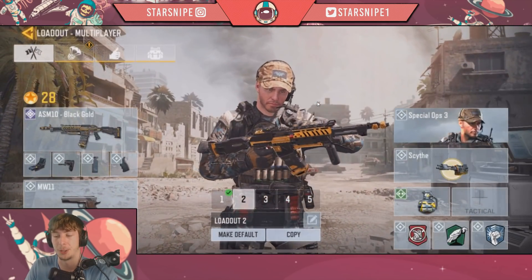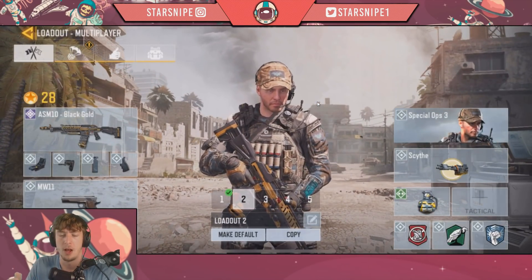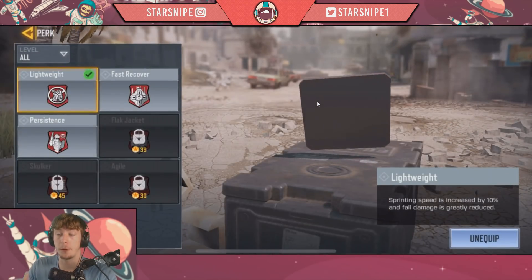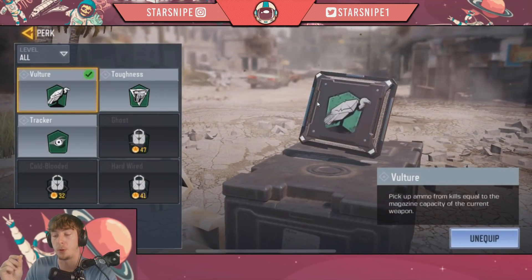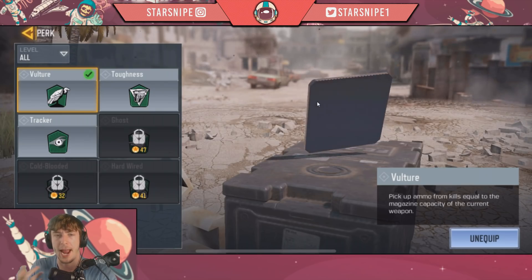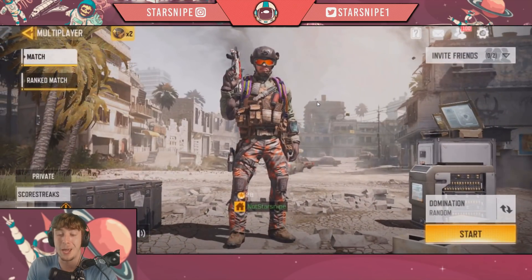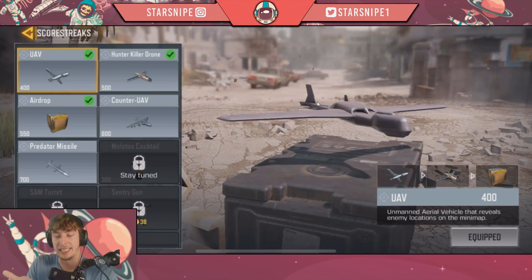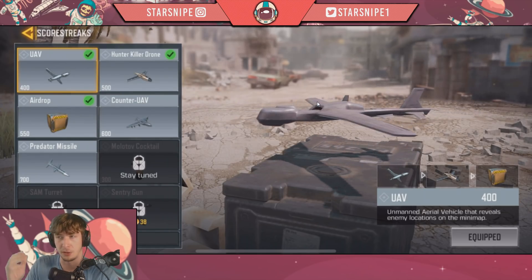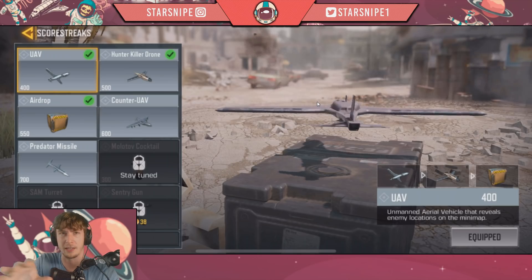In terms of perks and killstreaks, I'm a big fan of the scythe because it literally mows people down in two or three bullets once unlocked. For perks, I was rocking the lightweight perk in the first slot, the vulture perk — which is super essential for big killstreaks and nukes because you can collect ammo off dead bodies — and the hardline perk in the third slot. For scorestreaks, if you're going for a nuke, I recommend the UAV and the cheapest killstreaks possible.